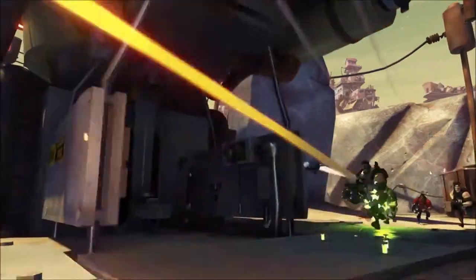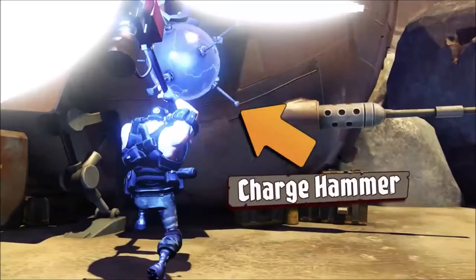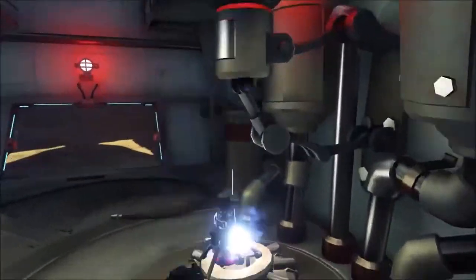Smashing the power supply isn't as easy as it sounds. You have to steal the enemy hammer and charge it at your base. Then you must fight your way to the enemy dropship and smash the power supply with the charged hammer to trigger a massive explosion.